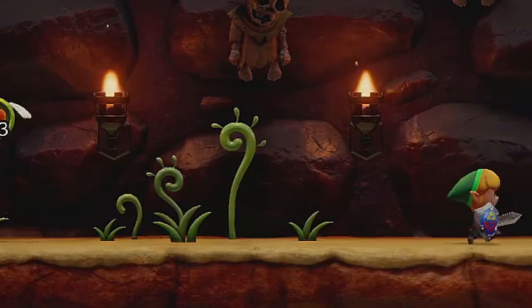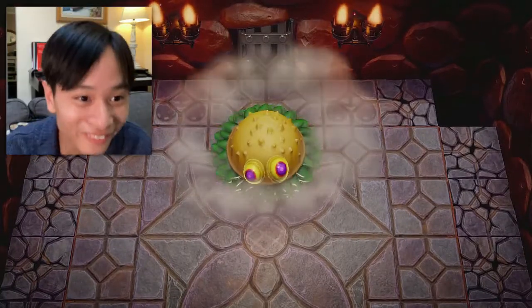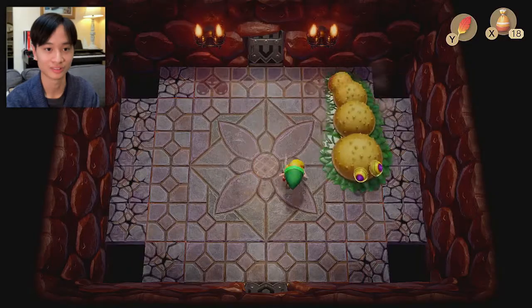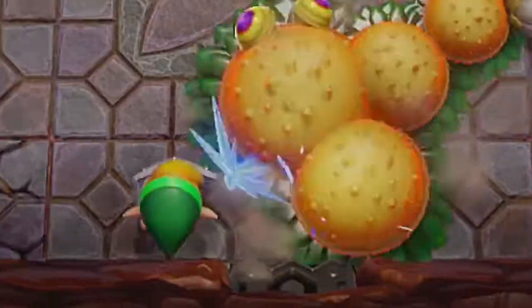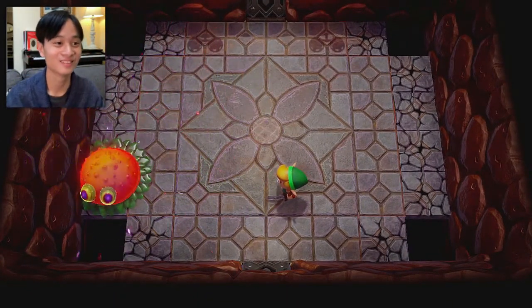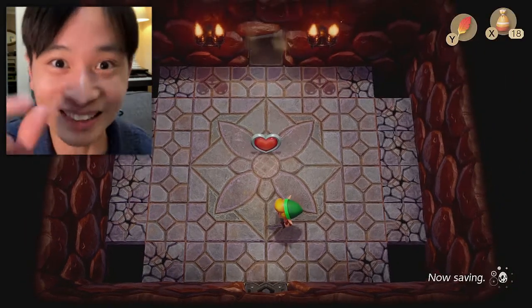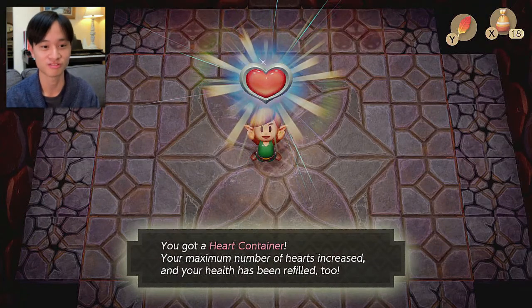I don't need a heart refill. Are there holes here in this room? Yeah, there are — I thought so. That's not a worm, that's a burger with too much lettuce. I can reach that thing so easily. Show me your tail, buddy boy. Stay here — you're not touching me. He's in rage mode now. Can I just get it one more time? Boom! I killed that boss with absolute precision! You got a heart container — your maximum number of hearts increased and your health has been refilled.